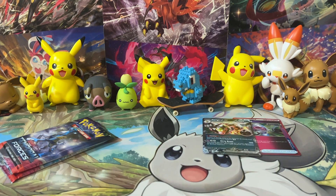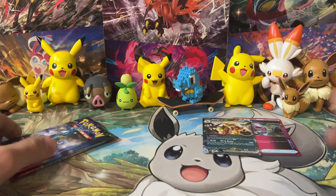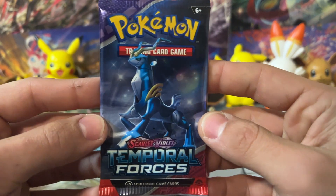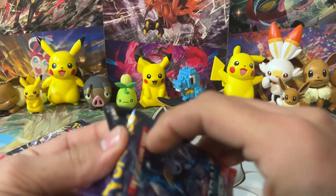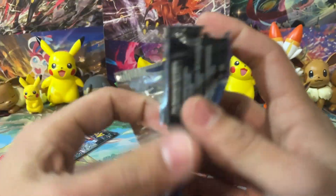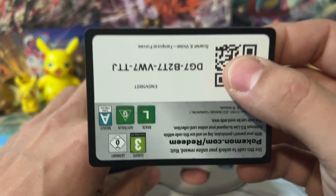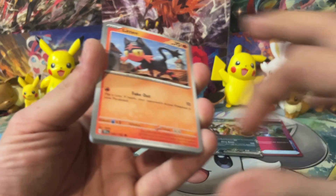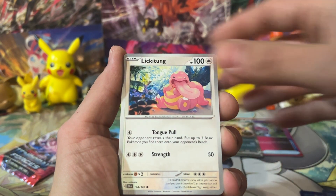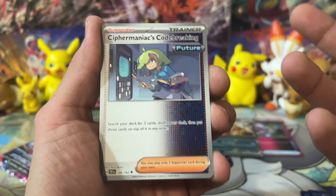We got two packs - are you guys wishing us luck? Come on, let's see something half decent from these two packs. We've got the Iron Crown pack art here first. The Iron Crown Special Illustration Rare is still like the most expensive card from the set - it'd be cool to pull it so I don't have to buy it. We got Litten to start off, Lickitung, Slugma, Cypher Maniacs Code Breaking. Let me talk about this card for just a second - this is actually a good card.